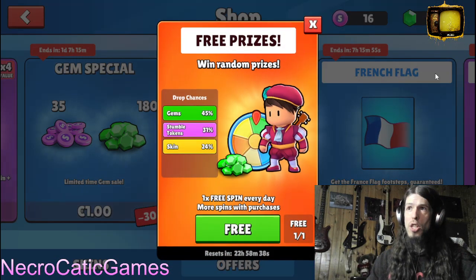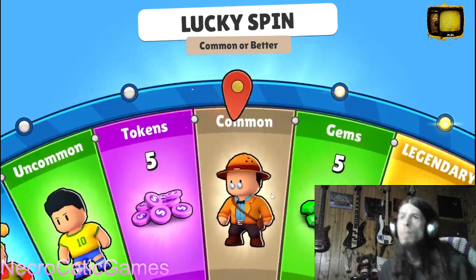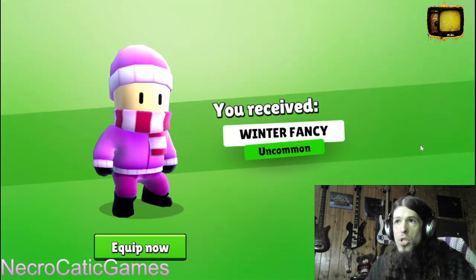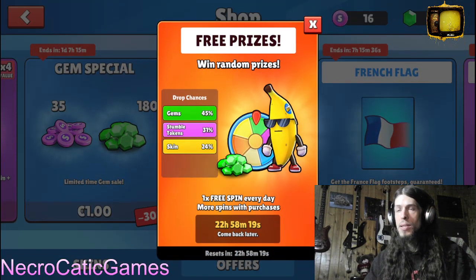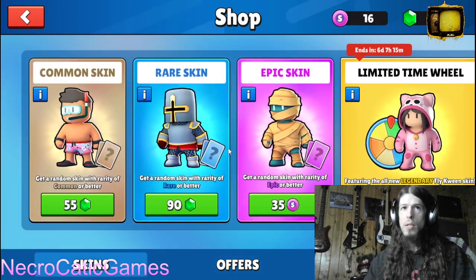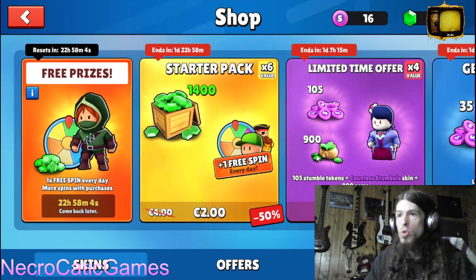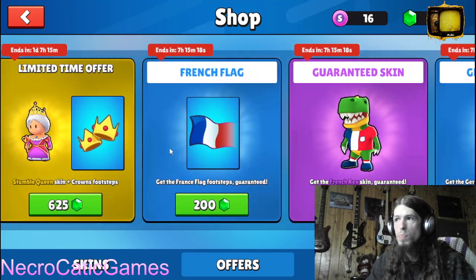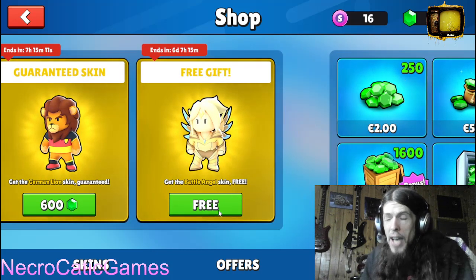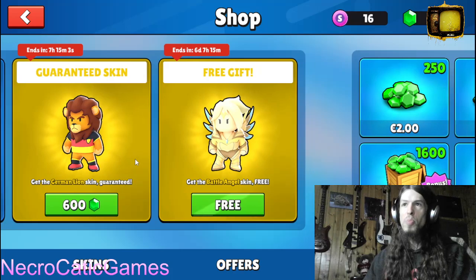I'm gonna show you how to claim a free skin — not just any skin either. Let's go to free prizes, let's go to the free one first. Big big money, no whammies, no whammies — oh, that was so close! Winter Fancy, that's okay. But there's a free one... oh, it's right there! How did I miss it? It's the Battle Angel skin. Sorry that took so long. German line looks pretty cool but it's Battle Angel.